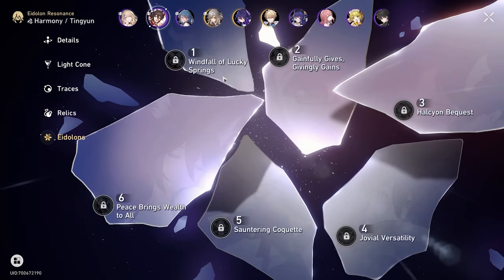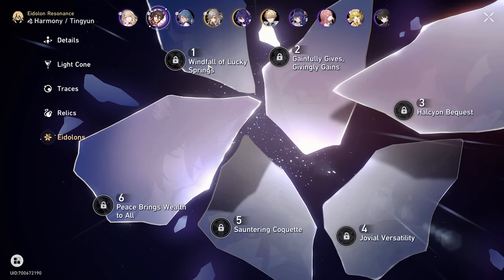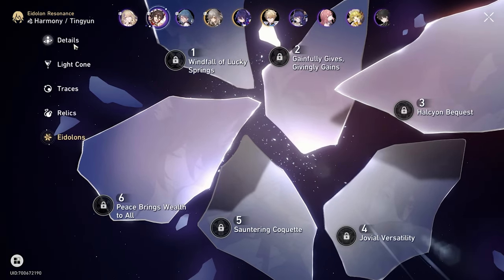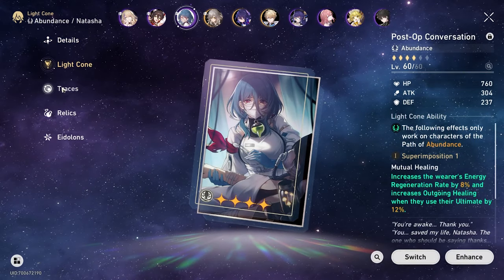No eidolons unfortunately — I didn't pull anymore, otherwise I would have gone for E2 because E2 is amazing, but it is what it is. She's still good at E0, it's fine. Natasha — you guys already know, my Natasha is built the exact same. Nothing has changed.